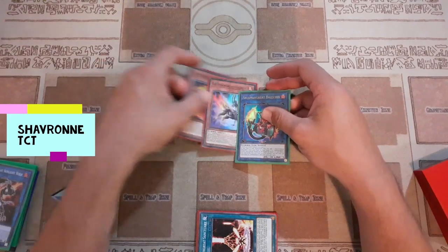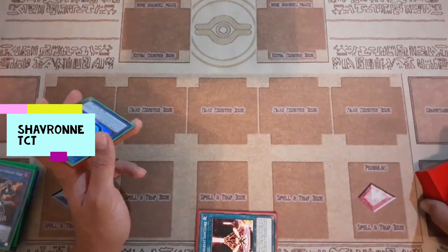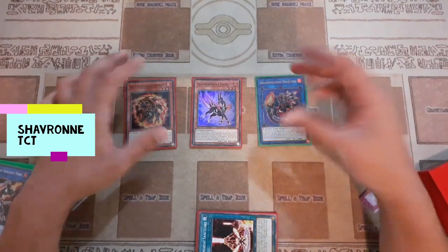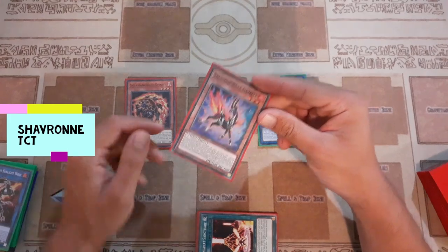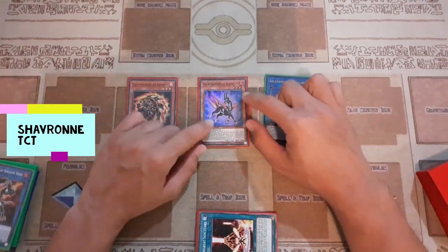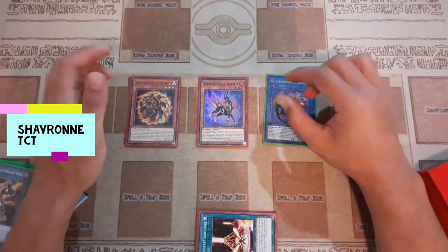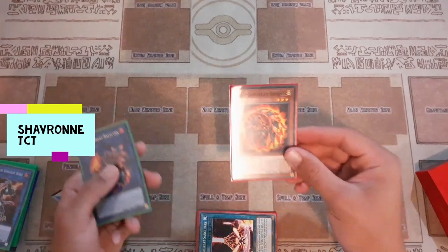Chain blocking really helps get around sticky situations like against Crescendo or back rows, or in a mirror match where they have their Rage set up. You can get around those cards as well. Let's start with one of your main chain block resources — Gazelle. It's a very amazing card and a big reason why it's limited to one, but with the amount of searches this deck has, you can usually get Gazelle to hand. Let's start with Bailings, Gazelle, and any solid card.